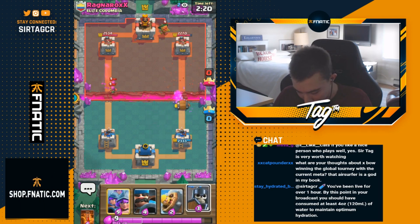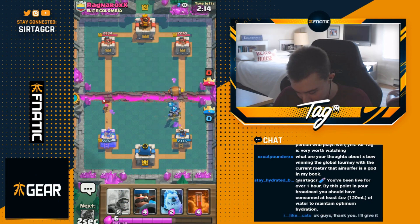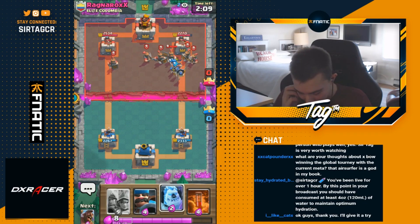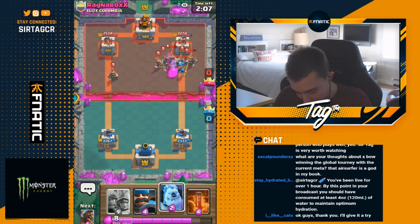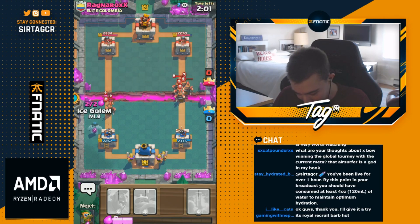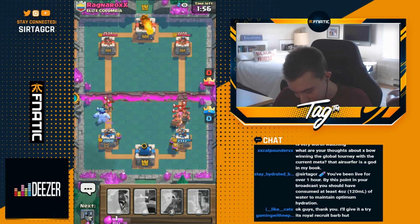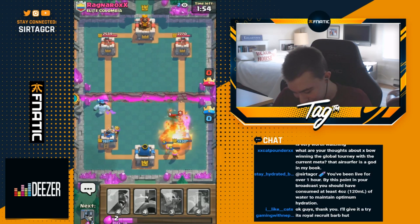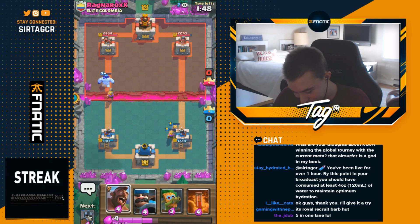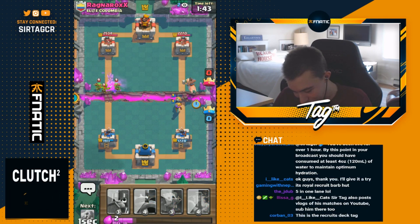He has a lot of bait elements in his deck. I'm going to go in for guards - you can go in for a barbarian barrel to make sure the guards stay alive a little bit longer, getting more value out of them. He has royal recruits - definitely not something I really want to see. But I can go for three muskies and then ice golem to block the archers. One of the archers gets on top of my tower - disastrous damage. The royal recruits plus fireball combination is exactly what I didn't want to see. Two of the best answers in the game right now to three musketeers.